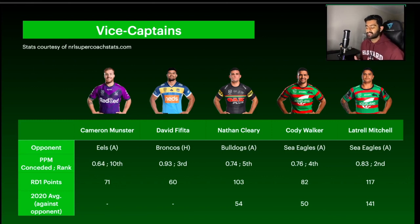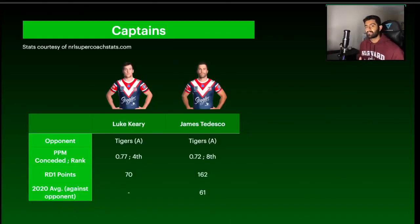Given that Tedesco is also competing for the VC spot, Cody Walker becomes a safer VC option. Walker scored 82 against the Storm and I can easily see him racking up over 100 against the Sea Eagles. Against the Sea Eagles last season, Walker averaged about 50 but Latrell averaged 141, which shows Latrell has done particularly well against that team. Both Cody Walker and Latrell are very good VC options depending on your direction.